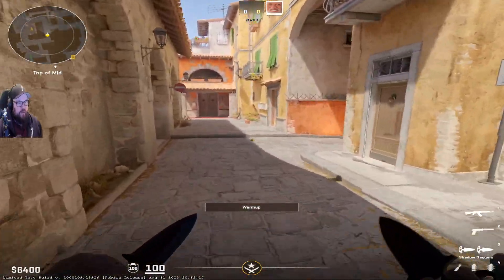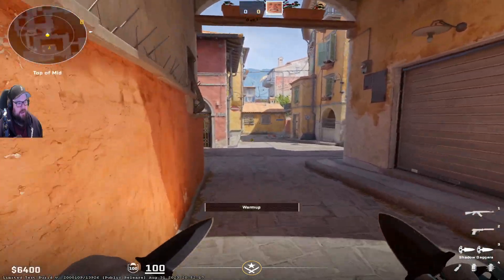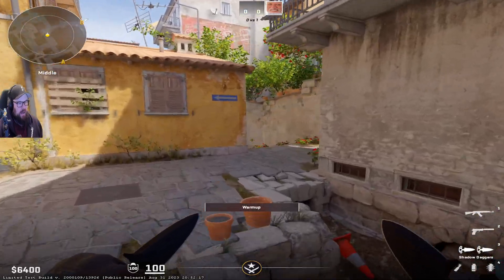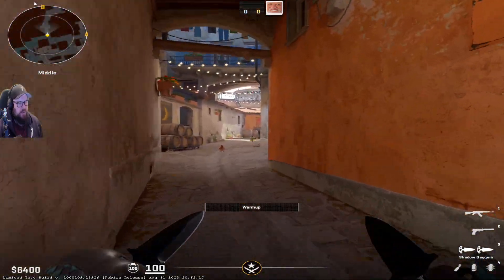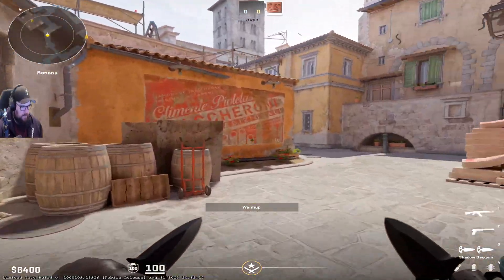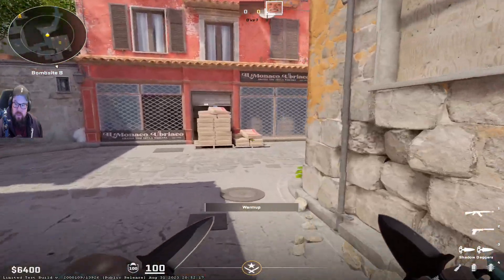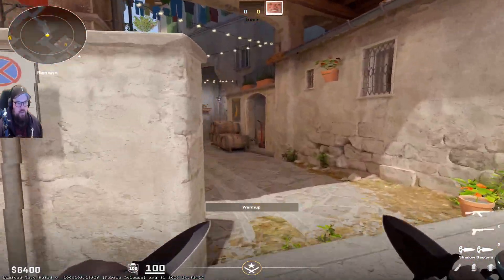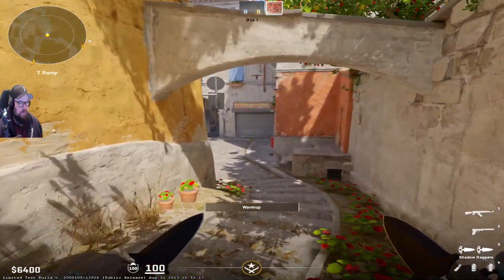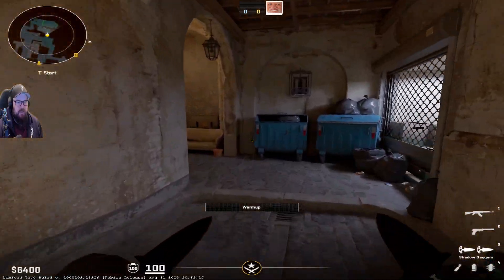So overall, this looks really, really nice. I'm loving this rework. Graphically it looks fantastic, the lighting is super clean — very nice. A couple of the changes I think are going to spice up the map just a little bit. But it maintains that same feel and same vibe. You don't need to reinvent the wheel with these maps — the maps are tried and tested and they're classics. Inferno, I still think, is a great map. I think it's still an exciting map to watch, so I'm completely fine with them for the most part keeping this the same.